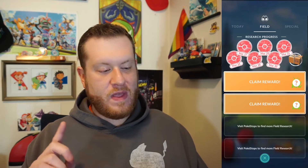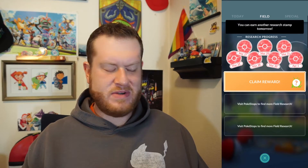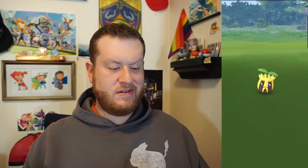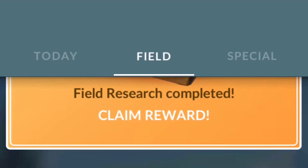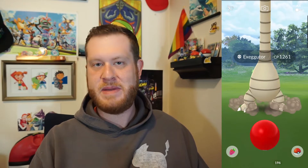Before we go, we're going to claim that and see what this is. The field research changed as of 1 PM today. Sunkern — not a shiny. But field research changed, and it's now glitching. It has changed to Alolan Exeggutor — one Ultra Ball, no stone, dang it. We'll see if we can get a shiny Alolan Exeggutor. We already have one, so no worry there. It's extra Stardust as well. Nothing too exciting besides the fact that you can get a shiny and some extra Stardust.